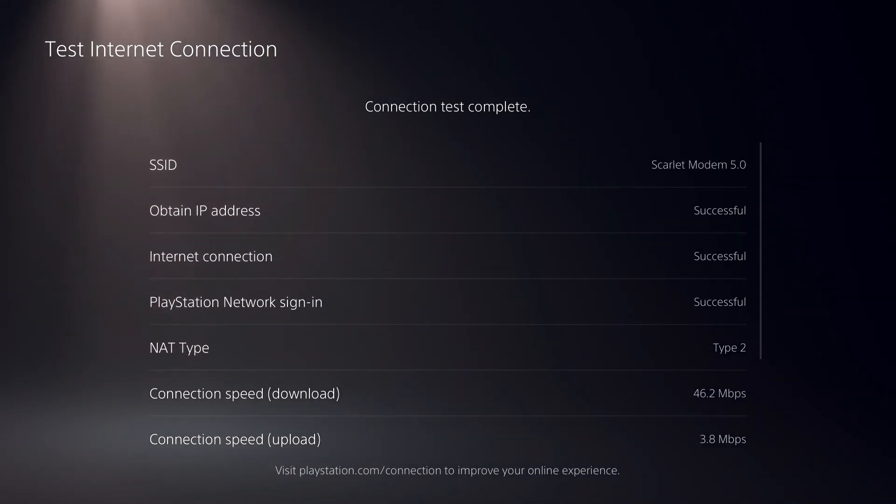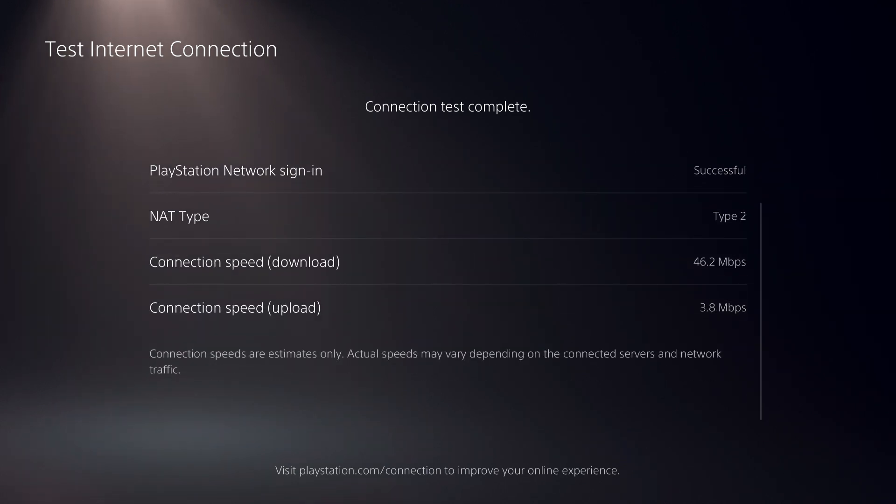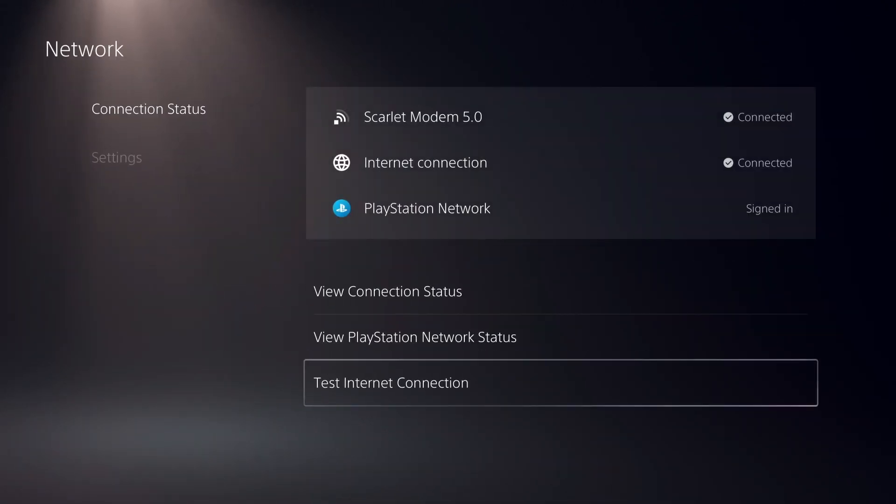I got about 46 megabits download speed and 3 Mbps upload — that's quite good. I'd say get at least 20 Mbps for a good connection. It also depends on your location; some DNS codes don't work great everywhere. If one doesn't work well for you, try a different one and eventually you'll find the best one.